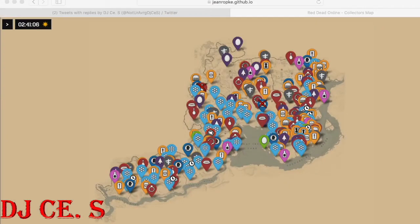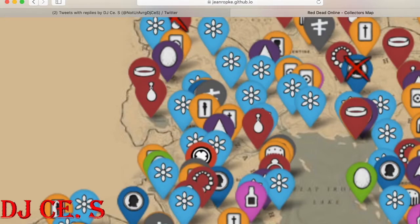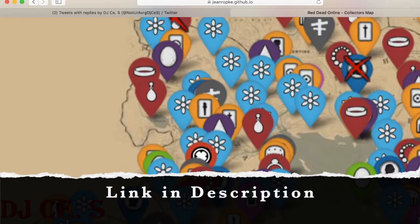I'm going to put it up on the screen for you guys now so you can see what I'm talking about. This map shows you where every coin is, every bottle, every card, every flower, every egg, every arrowhead — everything you need for collections. And it's updated daily.